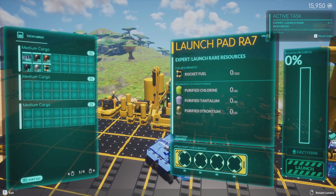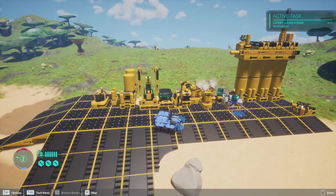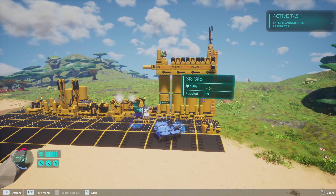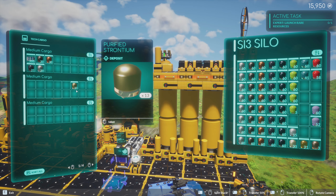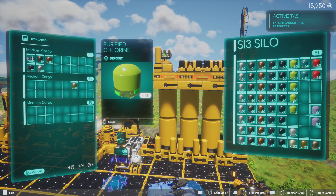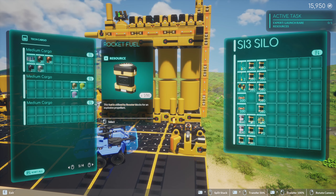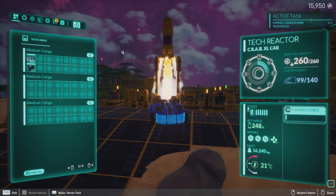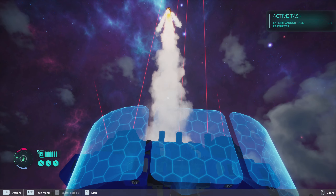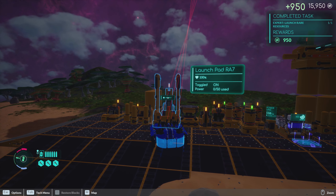Launch rare resources - ooh, that one's gonna be more difficult. Chlorine, tantalum, strontium. I might have the resources for this, I just need to refine them somewhat. Have a look - I've got some purified strontium. Mostly I got this from scrapping enemy techs and whatnot. I need chlorine and tantalum and then the rocket fuel. And there's another one done. I had a bunch of refined strontium, so it wasn't much of a deal to purify it. I did have to use some raw resources, but not that difficult.